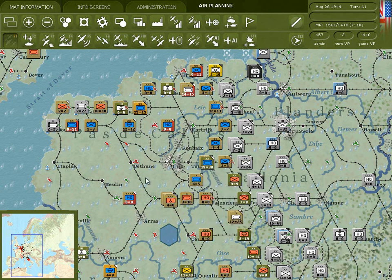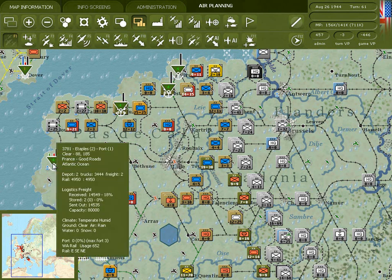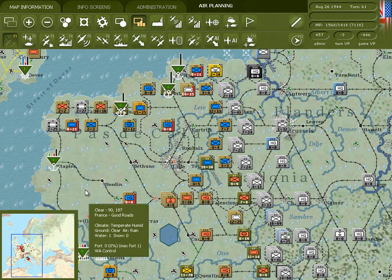You can view your depots on the map by pressing this button or the N key. Depots receive and store tons of freight. This freight is then available to be converted to supplies and replacements and moved to units. The bars on the map and the rollover information give you information about this movement of freight. The black bar denotes the capacity of the depot, which is based on the size of the rail yards and the port in the hex.